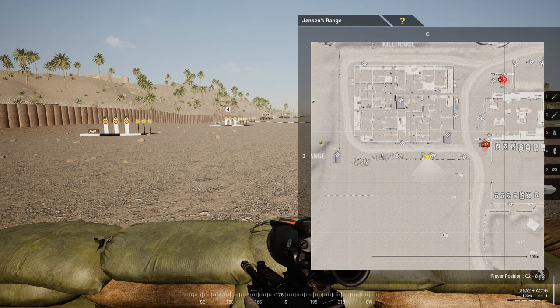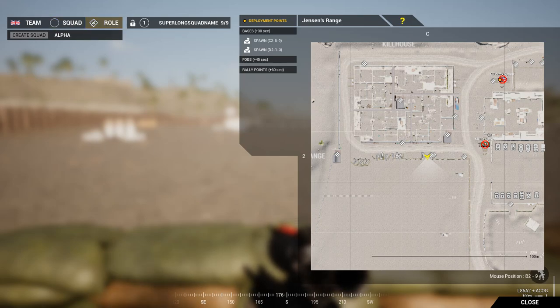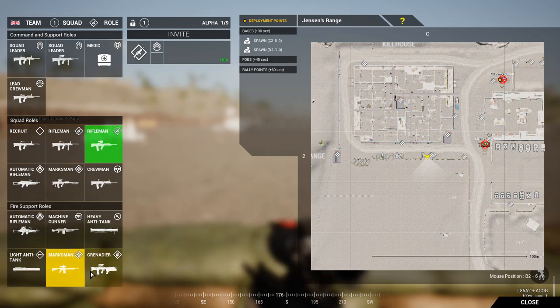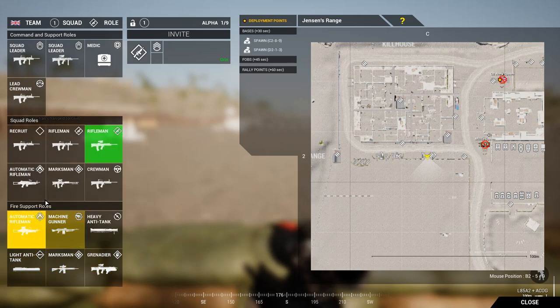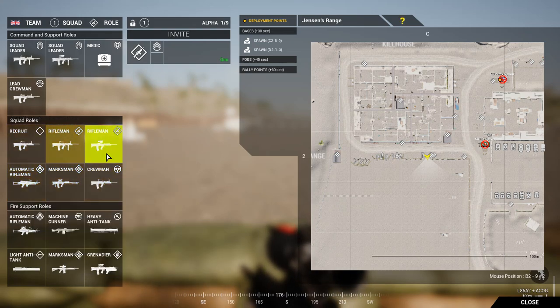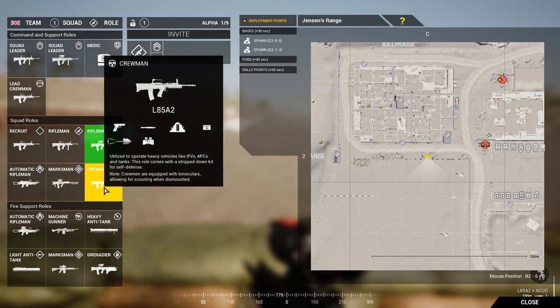When you spawn in, you have certain spawning points. This will be the basic screen you see at the beginning of the game. Under Squad Unroll you'd see Alpha, Heavy Tank, Machine Gunner, Light Anti-Tank, Marksman, Grenadier, Automatic Rifleman — don't pick any of those, they're not for you. Under Squad Roles: Rifleman, Rifleman, Recruit, Automatic Rifleman are things you can play. Definitely don't play Marksman or Crewman yet. Crewmen are in charge of vehicles, which are extremely important — if you lose a vehicle you lose a hell of a lot of tickets and can cripple a team.